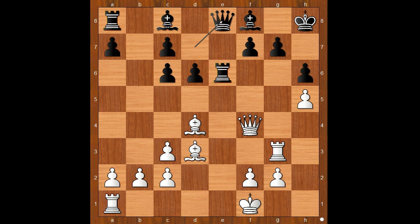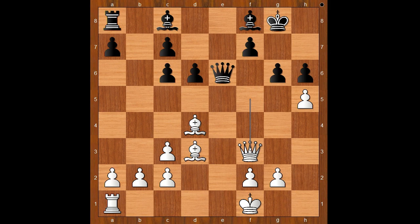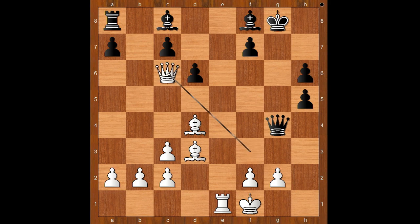Did you pause? What did you find? White played a move and black resigned — believe it or not. The move is rook to e3. Nisipianu resigned. If king goes to g8, then queen to f5, threatening checkmate. After g6, rook takes on e6, queen takes on e6, queen to f3, g takes on h5, rook to e1, queen to g4, queen takes on c6 — and white is winning.